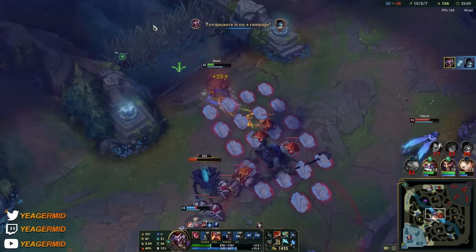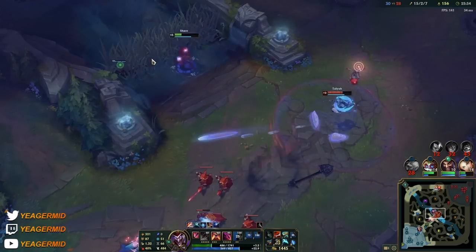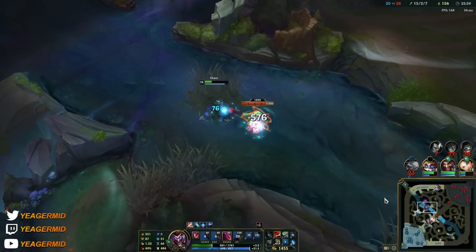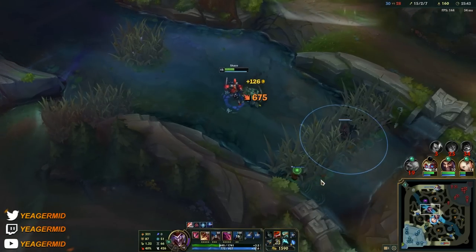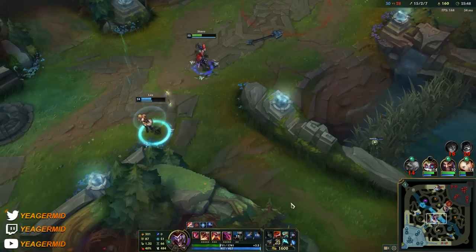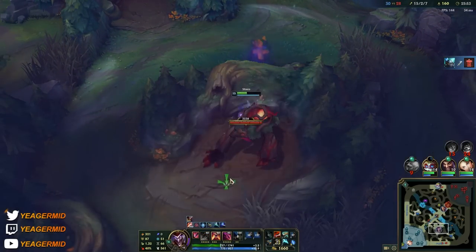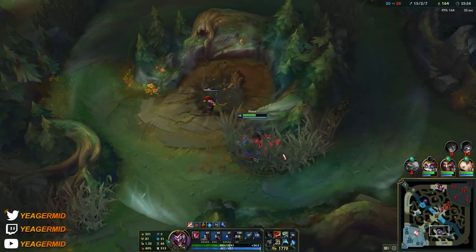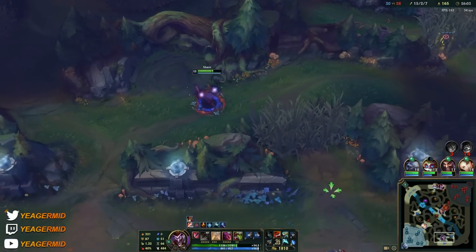Look at how I'm positioning — coming in from the sides and making sure low HP targets don't escape. Play like a real assassin. That's also what allowed me to take down Yorick and interrupt his TP. Come from the sides where people don't expect you — because then you can pull off plays like that. If Yorick saw me right here he would not be TPing.